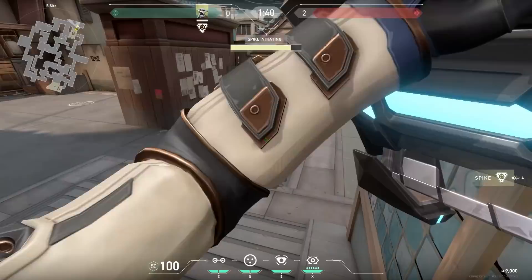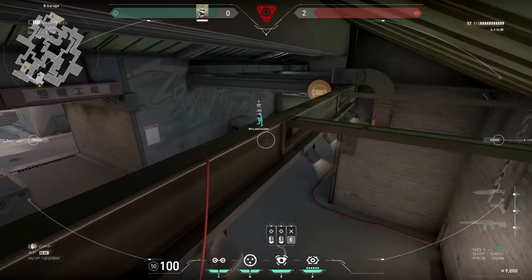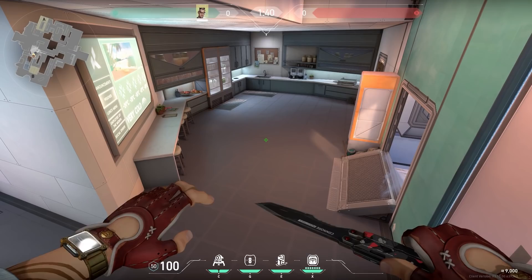Now let's go to the other side of Split for a nice Cypher trick. When you plant the spike over here, you can use a nice one-way camera where you can see the feet of the enemy. Go to Garage and place your camera on the airco. You can spot when the enemy is defusing because the spike will turn red, and you can also attack the enemies if you want. The reason enemies cannot see your camera is because you can only see their feet — this is not bug abuse, but the way perspective works in Valorant. Very OP.